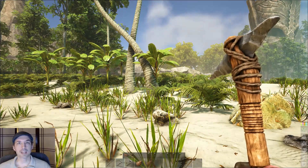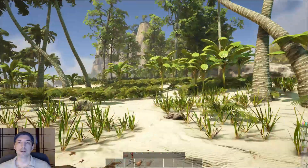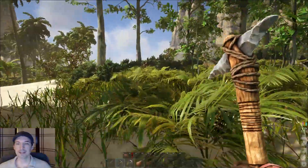Bluff Gaming here with a super quick Atlas tutorial showing how to get water when you're out on a deserted island. Of course if you find water in a pool somewhere it may be fresh water that you can drink, but that's not always guaranteed — in fact it's quite rare.